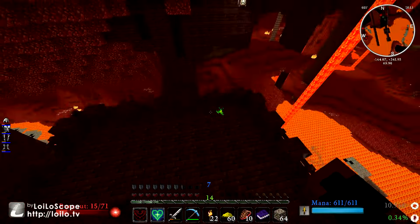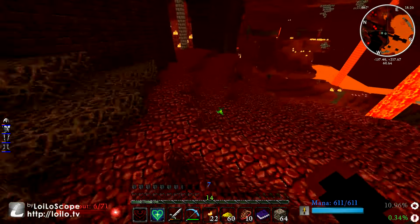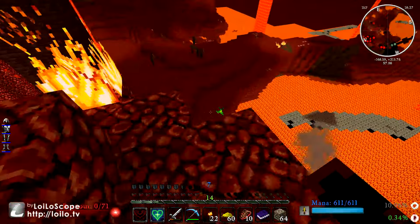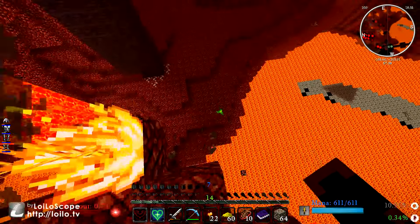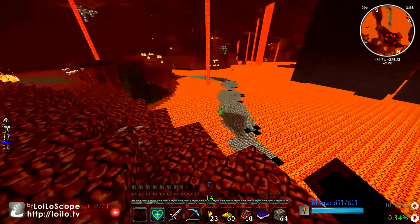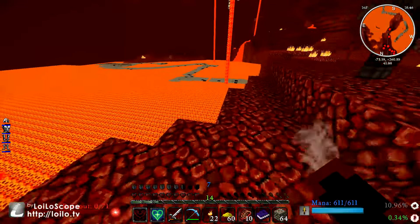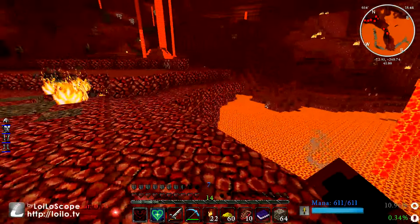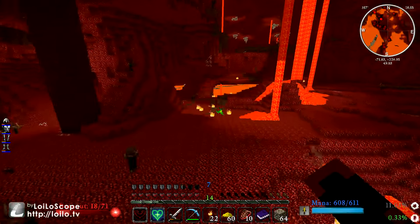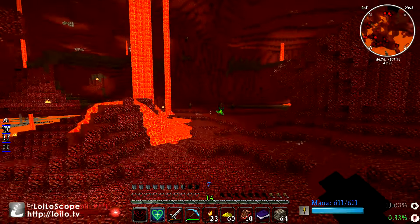We try not to use the warp books for interdimensional travel, like teleporting from the nether to the overworld or from the twilight forest to the overworld, because it just causes lots of lag. If you're wondering why there's cobblestone, path, and obsidian in the nether — that's because of Mark. He has an enchantment called Ice Walk, which allows him to walk on lava and water as though it were ice, basically turning all water to ice and all lava to cobblestone and obsidian.